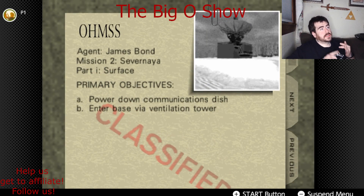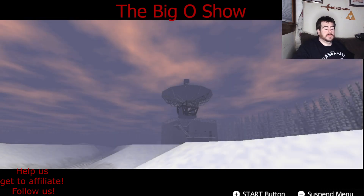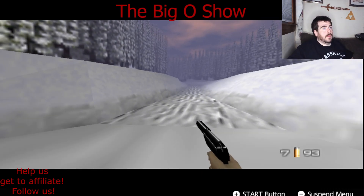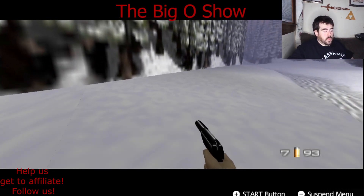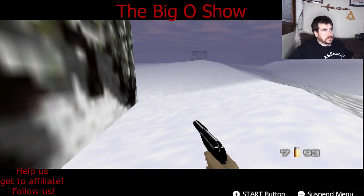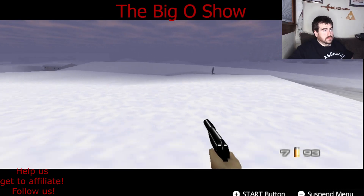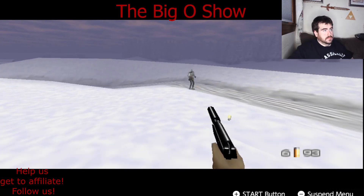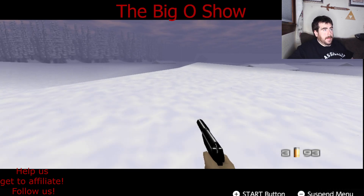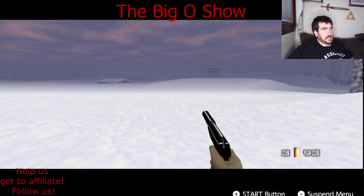So we gotta power down the communications dish and then enter the base via the ventilation tower. I think the most stressful part of this level is gonna be the end. I think it's what, 20 shots I have to get off, but I'm getting blown up. I don't think that door is locked — I think I can just go straight to the tower.